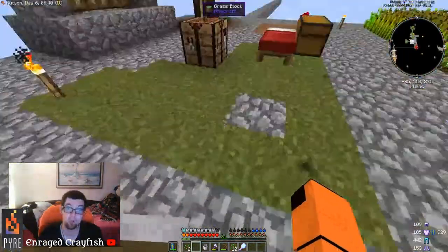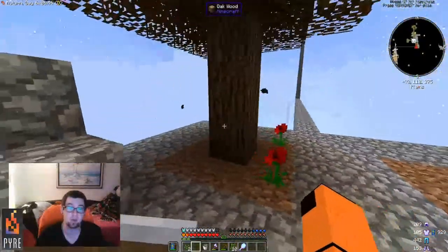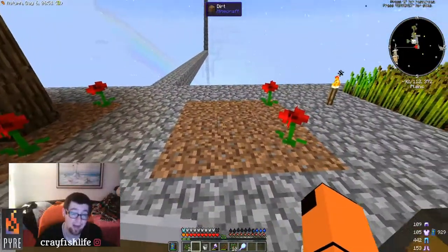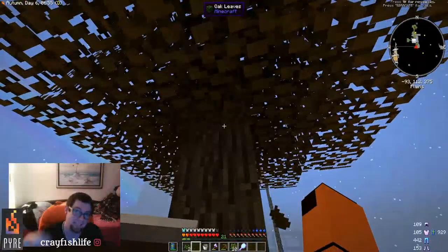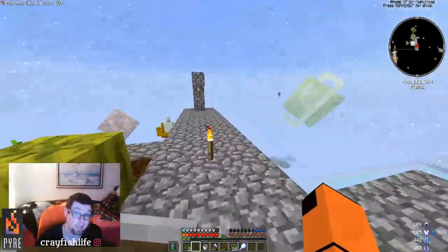Anyway, use your dirt extremely wisely. This is one of my original tree stands — I built two pods so I can plant a tree here, let it grow, and break it here. This increases my wood supply, which increases ultimately everything I can do.